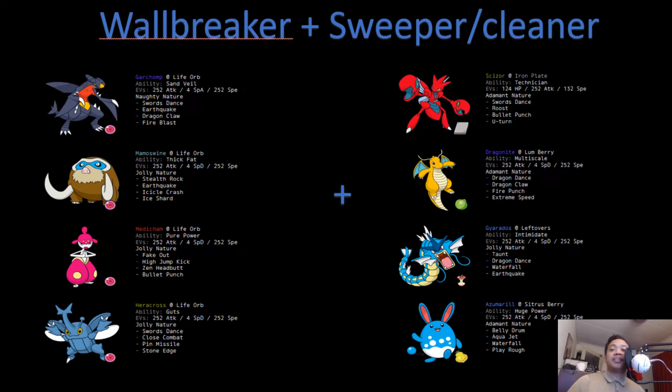For the wallbreaker, I mean something with a hard hit that a wall cannot switch into and survive the second hit. Some good examples are: Adamant Garchomp with Life Orb and Earthquake two-hit KOing most things; same with Mamoswine with Life Orb and Earthquake; Medicham with Life Orb and High Jump Kick, which two-hit KOs or even one-hit KOs things not supposed to switch into physical attacks; and Heracross with Life Orb and Close Combat, also doing massive damage and two-hit KOing most physical walls that don't resist it.